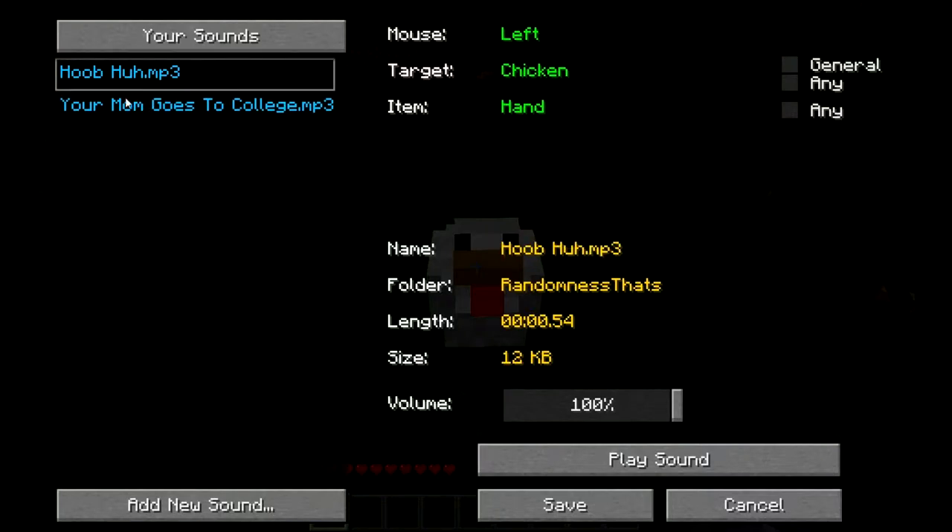When you click on it and it instantly imports into your game. When you click on one file over here — you can't have more than one file play at a time — it will bring up this menu right in the middle of the screen. This is the name, the MP3, the folder it is in which will be underneath your in-game name, how long it is, the size, and the volume.